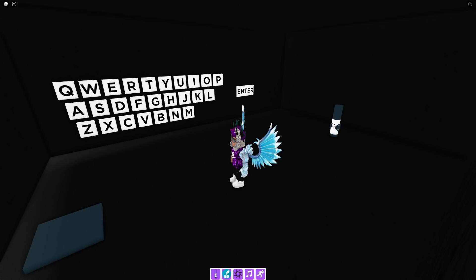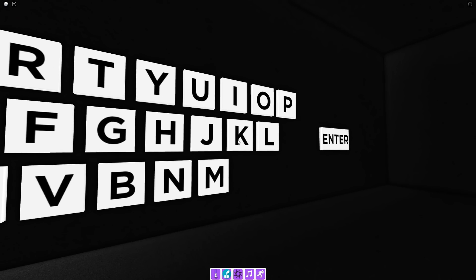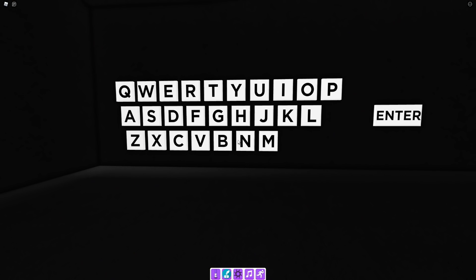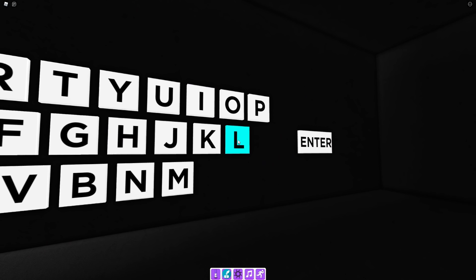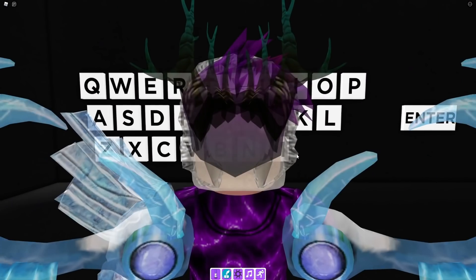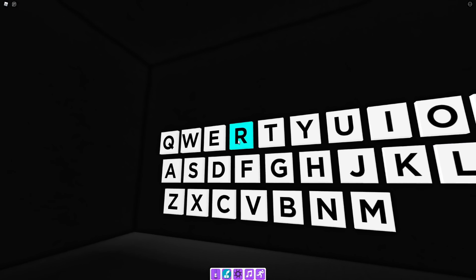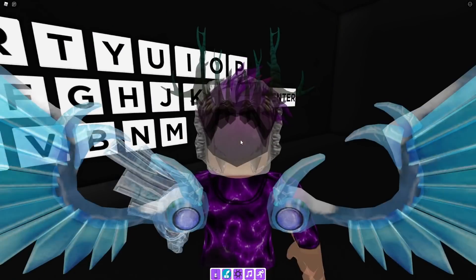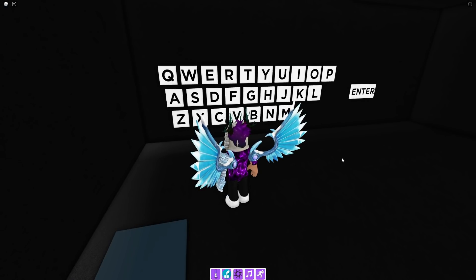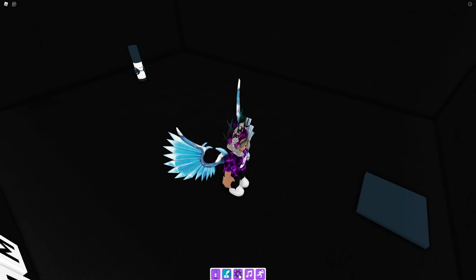For this next one, you need to spell out 'hillrock' — H-I-L-L-R-O-C-K — and enter that in. It's going to go red, and there should be something appearing on your screen while you enter it in. Once you've typed it in for a third time, you'll be able to get the cough drop marker. Unfortunately I can't show you me getting it right now, but just keep typing hillrock and you'll eventually get it.